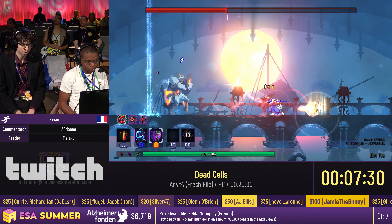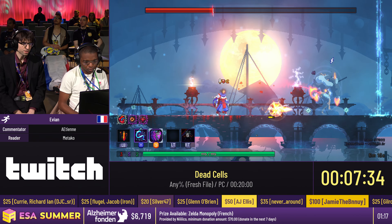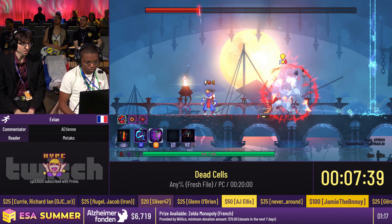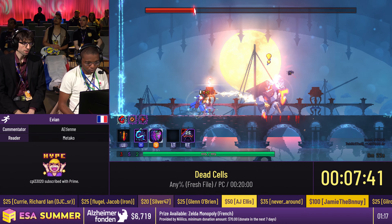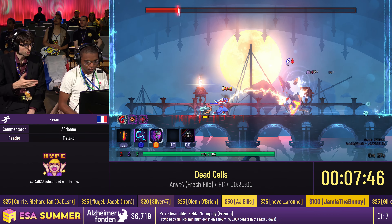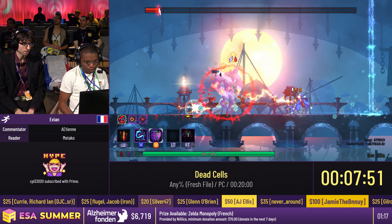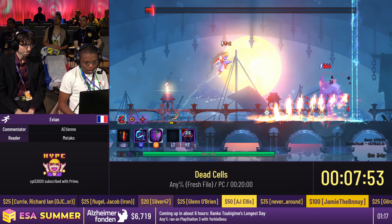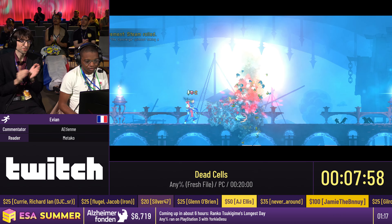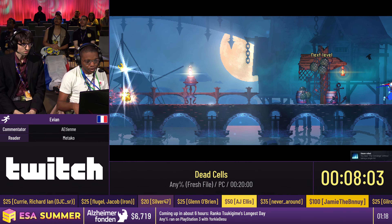That seems to be pretty risky. Another thing about bosses: if you beat a boss hitless - you didn't get any hits against a boss or go for a perfect kill - you can get a legendary weapon. But most of the time, that's preferable, as Avian said, to go for the Vengeance mutation. Almost got hit. That's a perfect kill - no hit at all. So he will drop a legendary weapon in the next door.